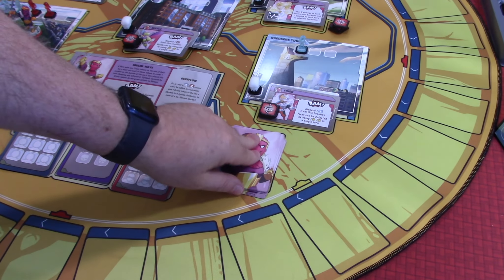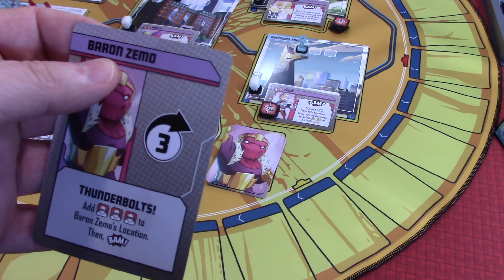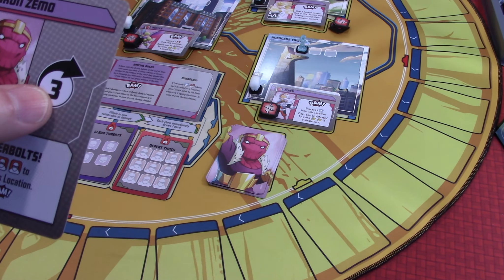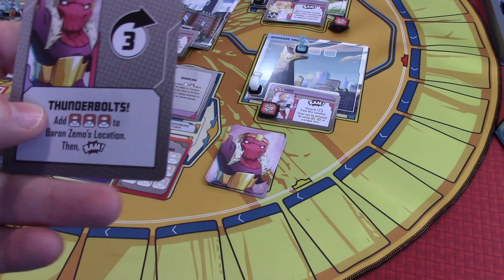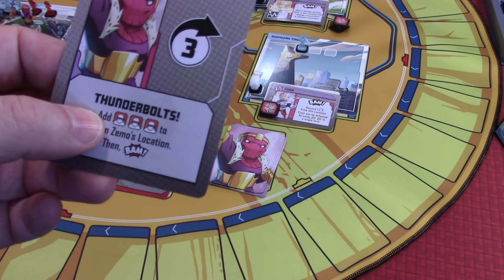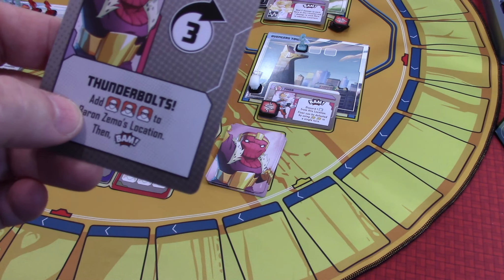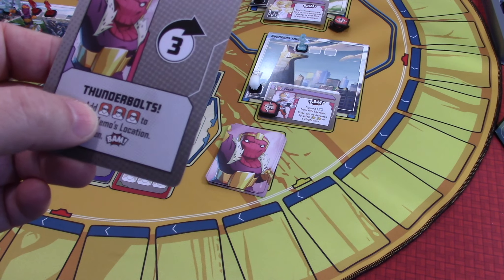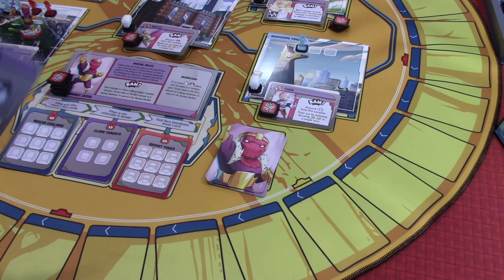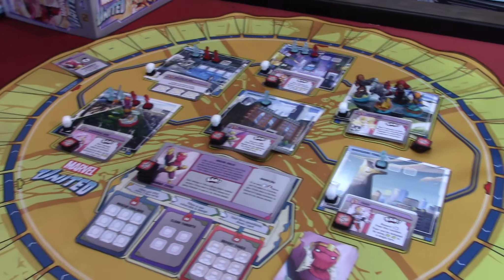We're going to start by placing this villain card there after we take a look at it. We got our first Baron Zemo card. He is going to move three, which means he's going to come and land on the heroes. This is going to be really bad for us because we're going to have an overrun. It says add three thugs to Baron Zemo's location, then bam.